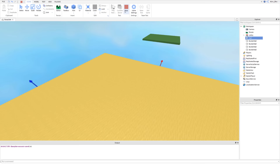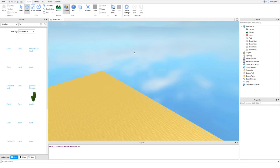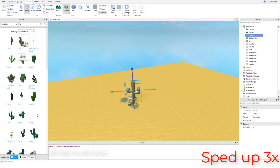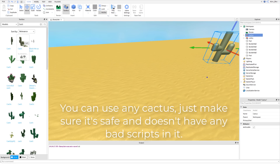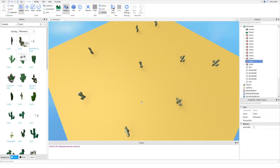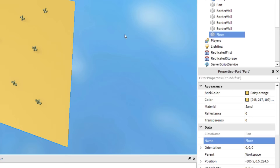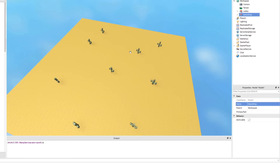Now let's go into the Toolbox and add some cacti from free models. You can build them yourself if you want and make your map look much better. I'll just insert some cacti, check there's nothing bad inside the parts — they all look good — then duplicate them and move them around the map. I'm going to select the floor and change the name to Floor so we know what it is. Then I'll select everything on our map, press Ctrl+G to group it all together, and call this group Desert Map.